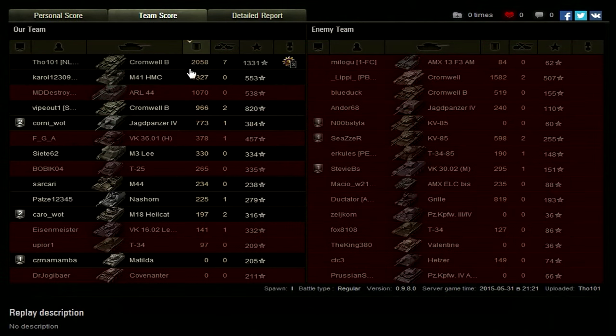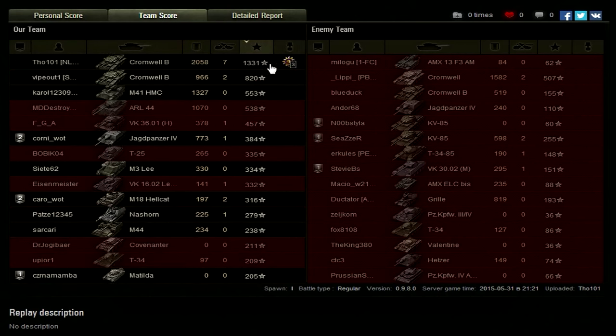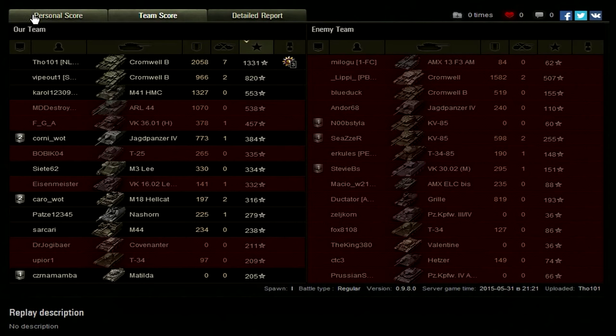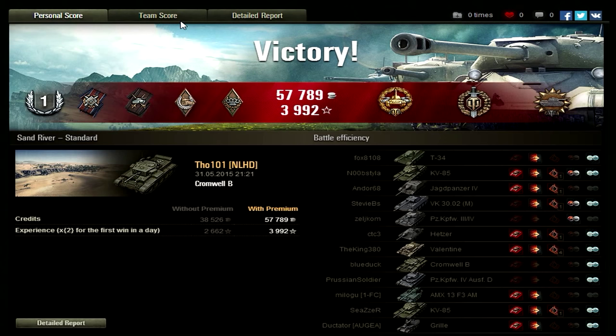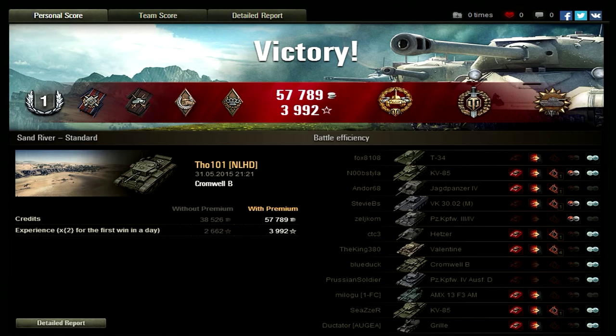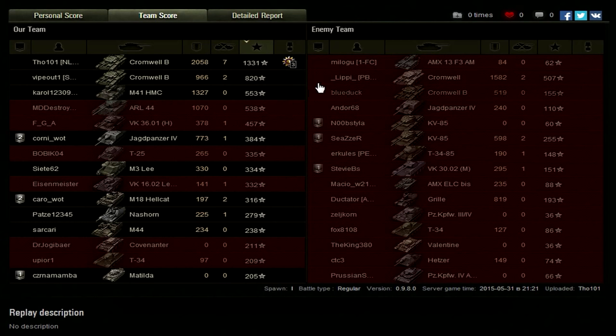I ended up top on our team in damage, kills, and experience. I got 1331 base experience, which is only a First Class for the Cromwell B — I'm really trying to get the Ace Tanker. I've had multiple games where I got 1300 base XP and still haven't gotten the Ace Tanker badge, but I have all the faith in the world that it will come.